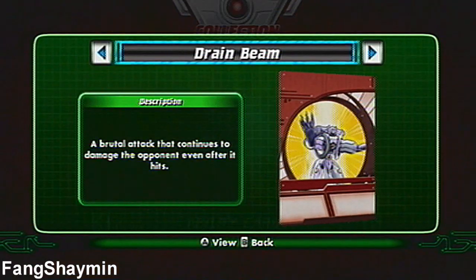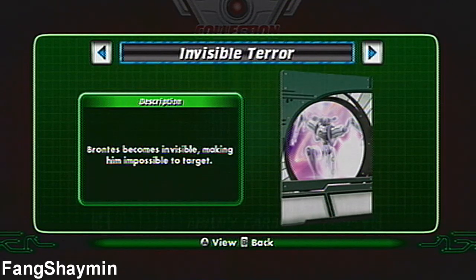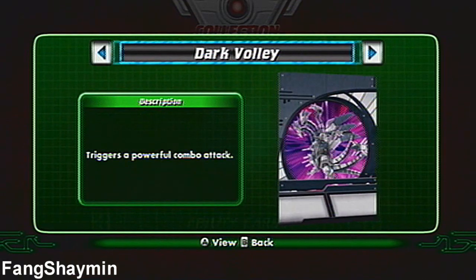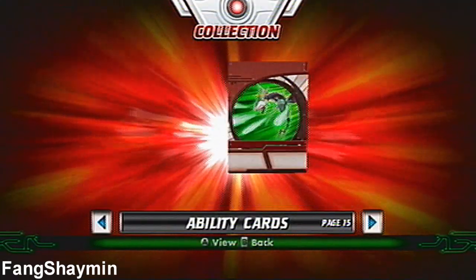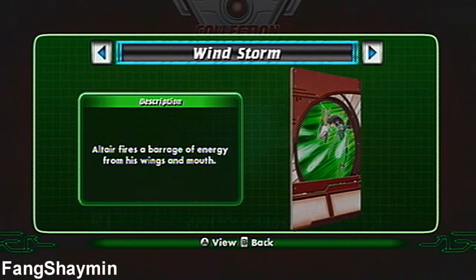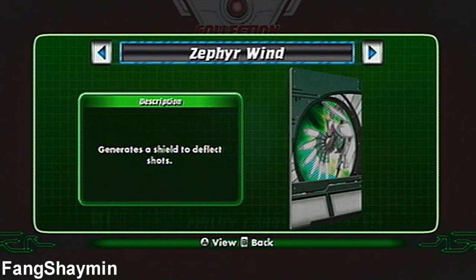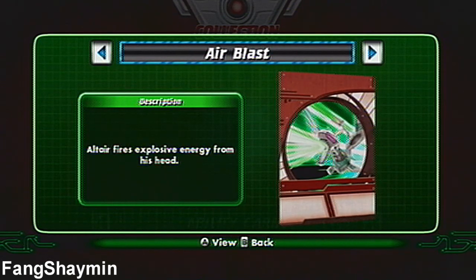For Brontes: Drain Beam, Mirage Strike, Wall of Light, and Visible Terror. For Hades: Catastrophe, Dark Volley, Black Sheath, and Dark Blaze. For Altair: Windstorm, Squall Fang, Zephyr Wind, and Air Blast.